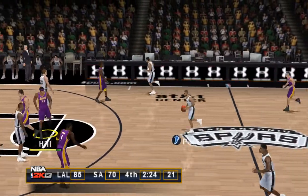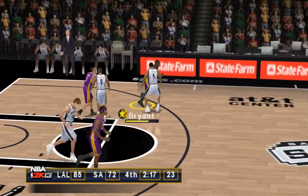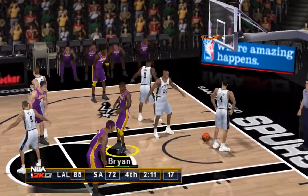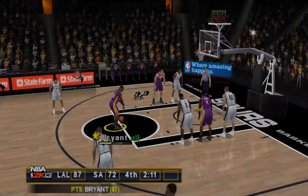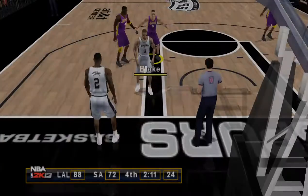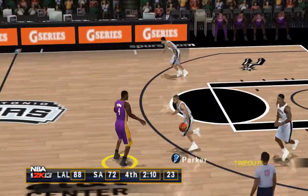The Spurs with the ball, 2:26 left in the game. To the rack — Tony Parker. To Kobe. Bryant, they call foul — shooting foul. He completes a three-point play. The Spurs call timeout, they've got one left. Parker brings it up, he's two for four for the quarter — from deep.